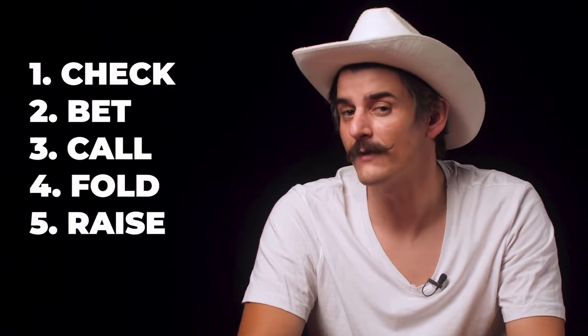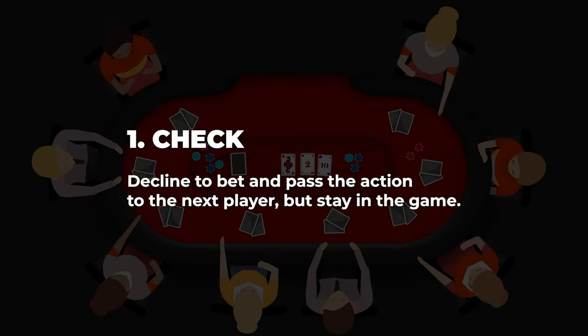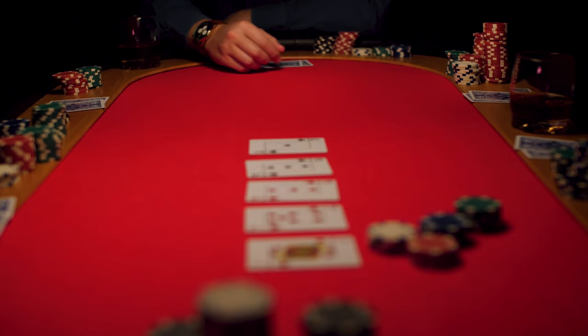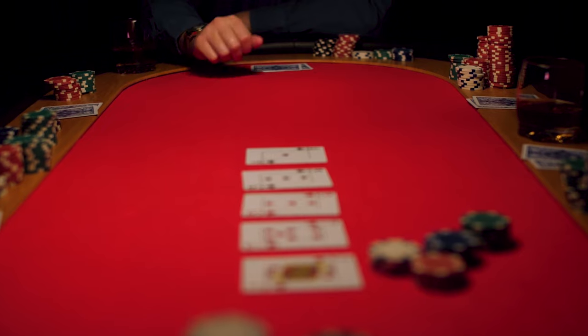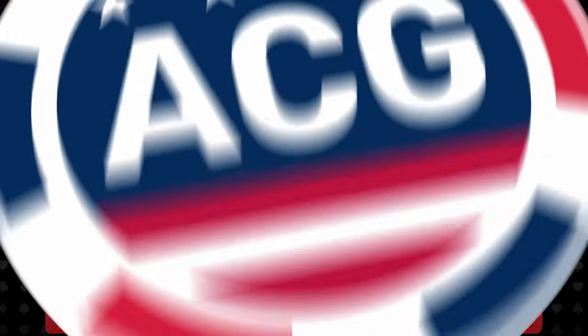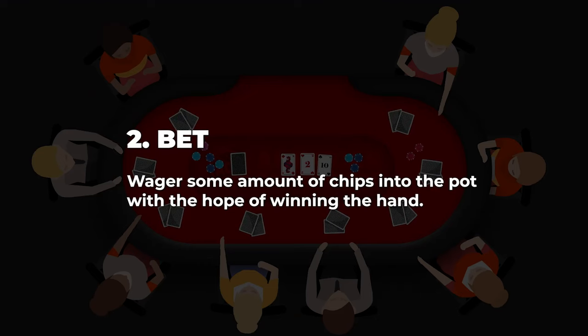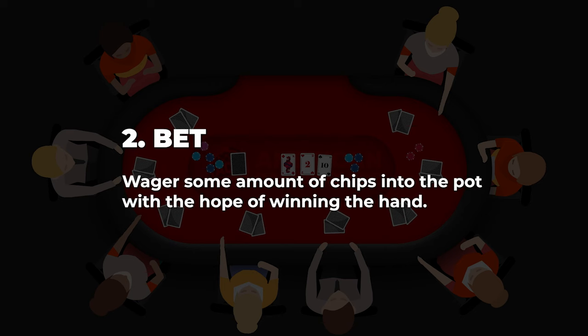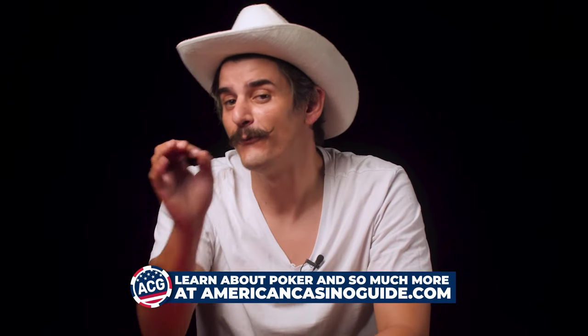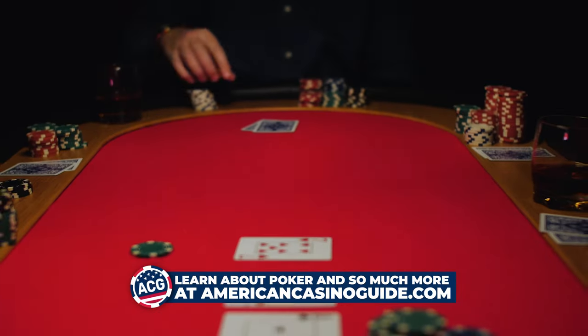There are six possible betting options: check, bet, call, fold, raise, and all in. A check is when you pass the action to the player on your left without placing a wager — only possible if no one has previously bet, or if you are the first to act. A bet is a declaration of a wager in a betting round on a particular hand. Bets can only be made if you are the first to act or if all players before you have already checked. Once a player places a bet, they challenge the other players and force them to act accordingly.